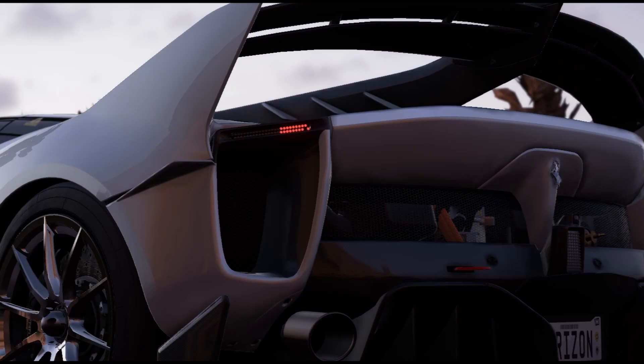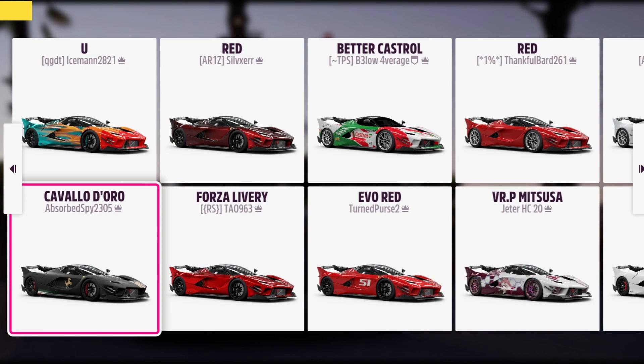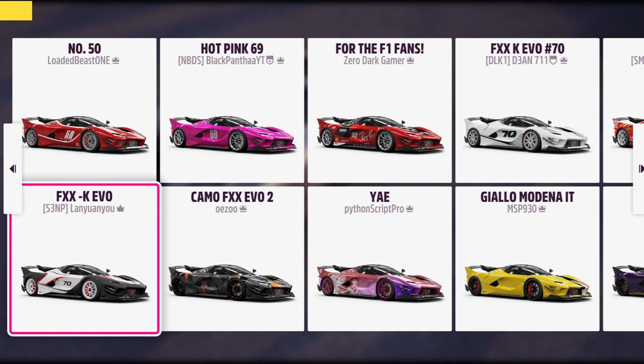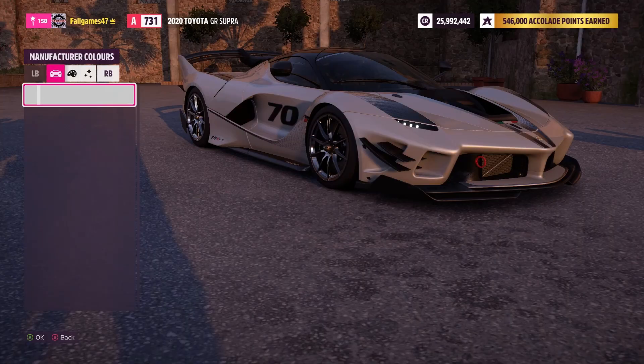Nothing particularly interesting. Let's try by searching, see what the most popular so far is. Okay, that's actually quite cool, but not really what I'm looking for. Castrol is reserved exclusively for Celicas and Castrol Tom's Supras. Oh, there's already the Good Smile Racing thing. Nothing quite to my taste. I quite like that though, I've got to be honest. What are the stock colours before we go for it? I think that is what I'll end up with. Stock colours. Literal nothing and nothing.